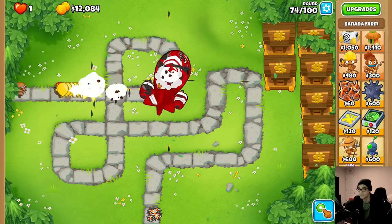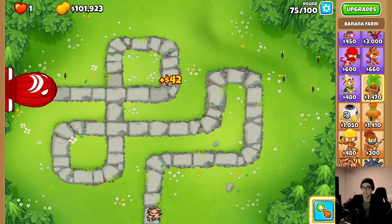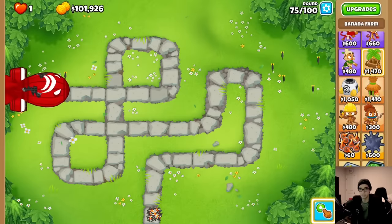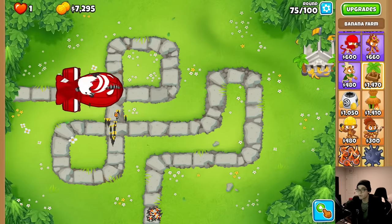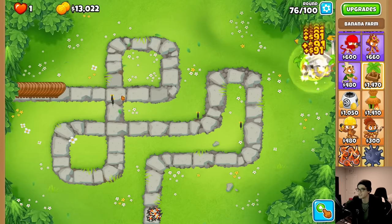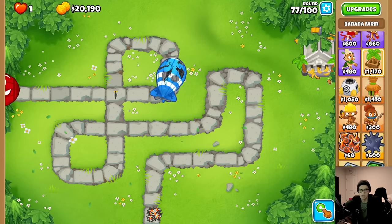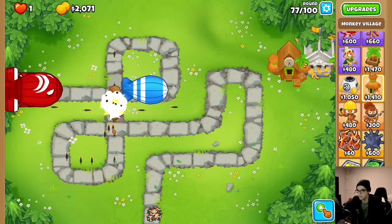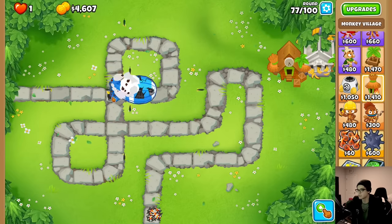This is scarier than I thought. Let's collect from all and sell everything. I can't go for a Banana Central, but I can go for a Monkey Wall Street. Hopefully this generates us some money. And for all the leaks, I can just put my mouse there once and he covers everything - even round 76 was nothing. Let's also get a Monkey City for the Monkey Wall Street so I make a little extra money.